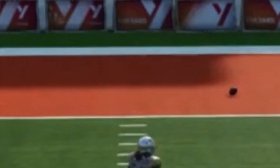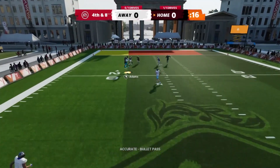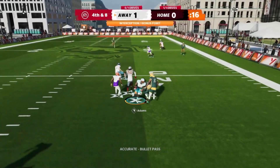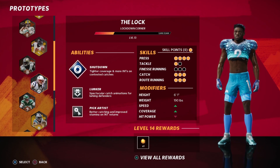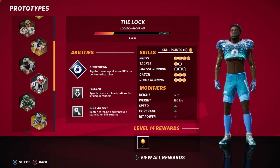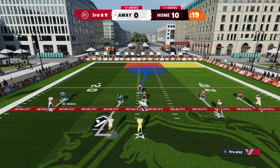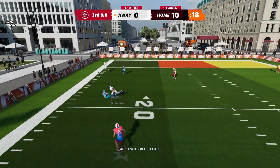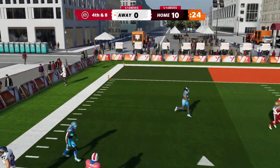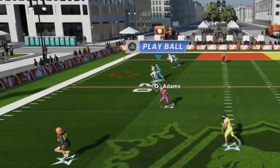If you got a defensive prototype, it's over. Look at this — I'm not even pressing hard, I'm just running and sticking with him step for step. Even when he swerves a little bit, my character continues to stay with him step for step. That was with the blanket, so I tried my lock prototype — and look at this, step for step, mirroring every step he takes.